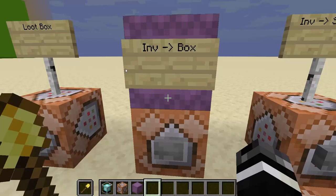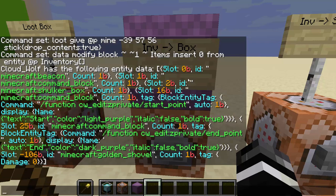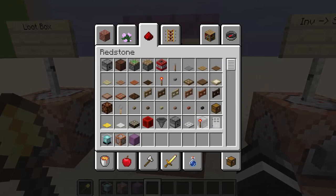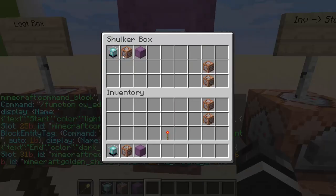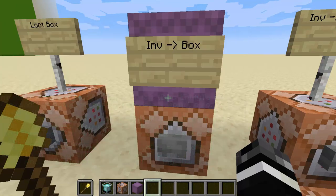Why doesn't the shovel get there? If I do data get entity @s inventory, I can see all the items, but the shovel is in slot negative 106b. There's another problem too — if I put an item in that row, the torch is gone because that slot is 31. A shulker box can only hold slots 0 to 26, and negative 106 is way outside that range.